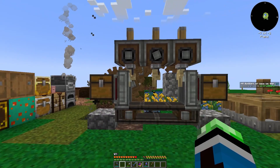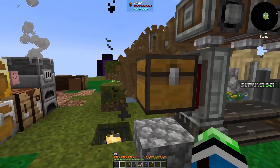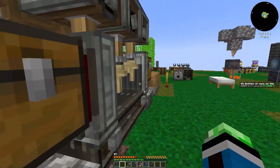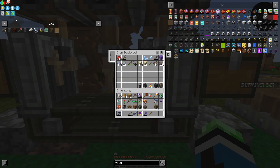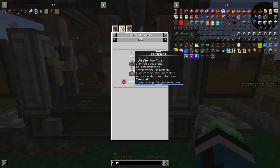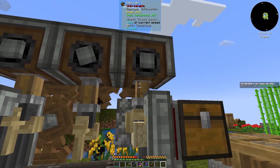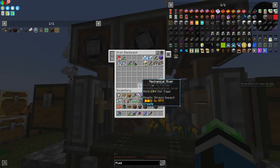Between episodes I did a lot of work. I tore down most of my Create stuff to build this. Hopefully I have enough stress units to support this — yes I do. Let's turn this on. I need to put the items in where they go. So coke bricks — this is the last thing we did last episode. We took a look at the coke brick thing. So sandstone, then clay, then ash brick.